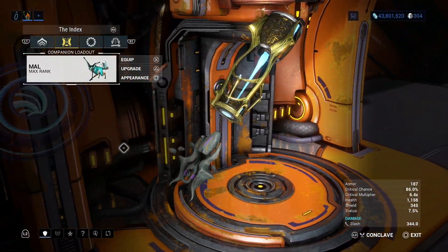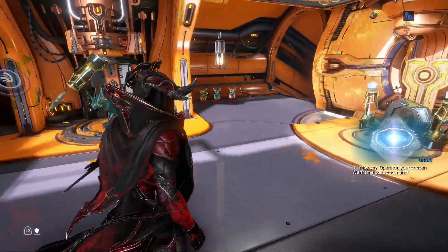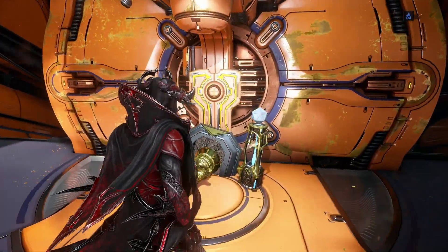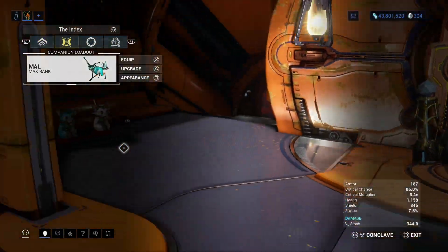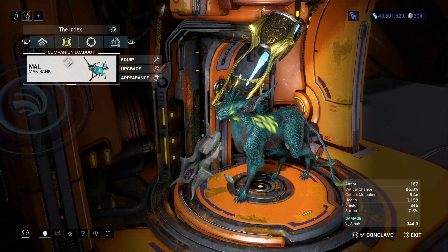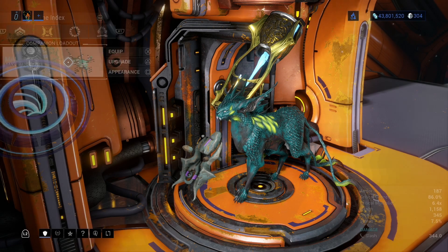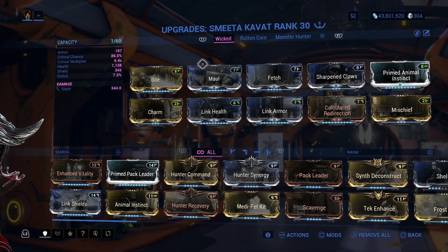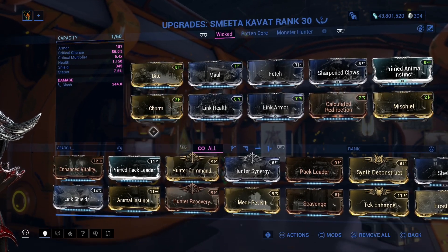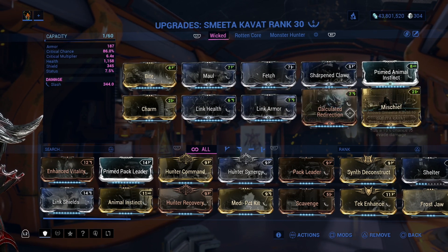Now, if you want to get a Kavat yourself, there's a whole tutorial on how you go about getting a Kavat. There will be a card in the top right-hand corner to that tutorial. That's my Smeeta Kavat, to be exact. There are other types of Kavats, but we're going to focus on the Smeeta right now. The Smeeta Kavat is actually a certain race of Kavat, just like any other. You'll see the Smeeta Kavat right here, and it has its own preset, just like the other Kavats.